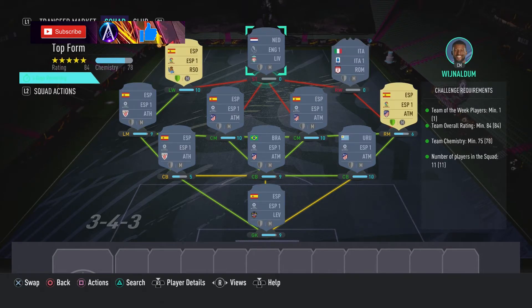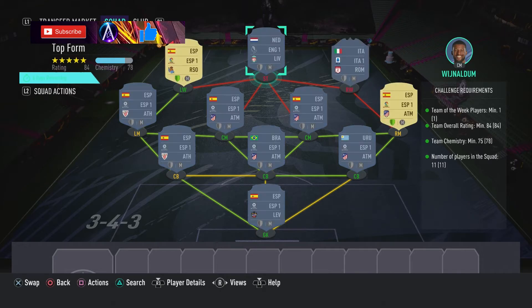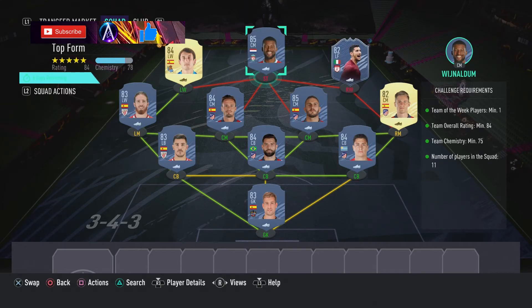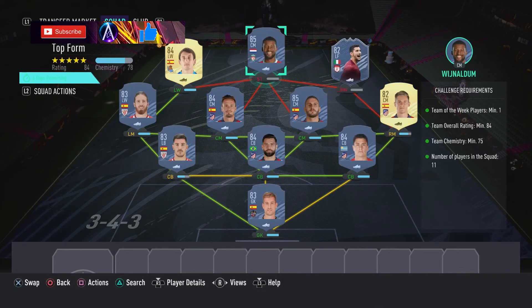I've also got a flexible pick in this one - any 85 would do. 85s have gone up quite a bit in value over the last 24-48 hours. Wijnaldum I would say is currently the cheapest, but it's going to fluctuate. The usual suspects - Golashi, Donnarumma, Leno are there. Check Wijnaldum and see who you can pick up for cheapest.